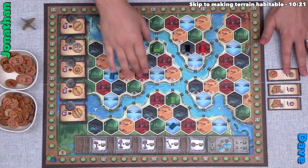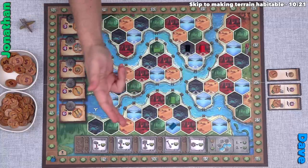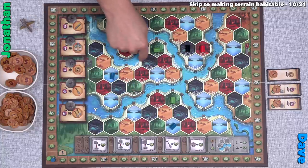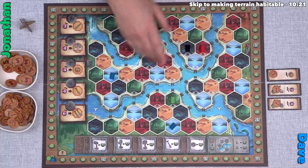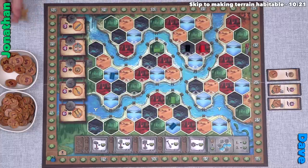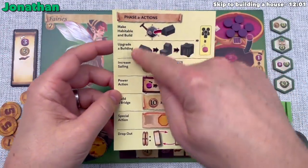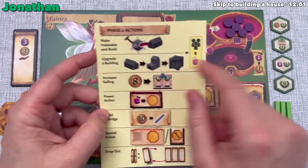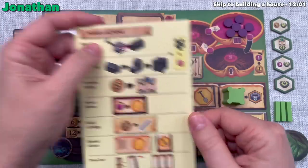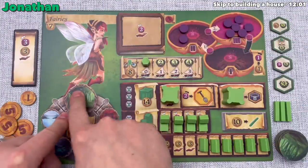In the action phase, we go in turn order — me first, then Dave — each performing one action at a time. Once we've run out of things to do, we bow out. The game comes with a cheat sheet showing the seven different actions available. I'm going to do the 'make habitable and build' action, constructing a house for four money onto a forest spot.